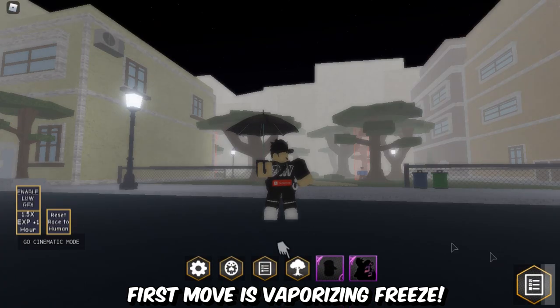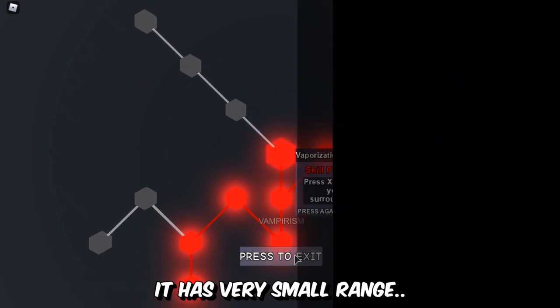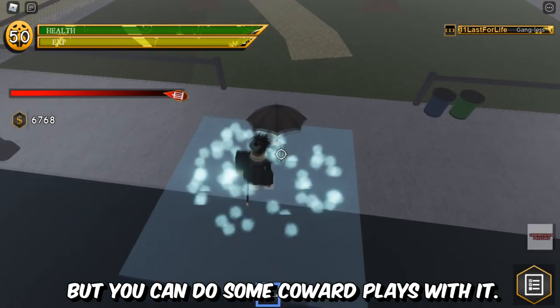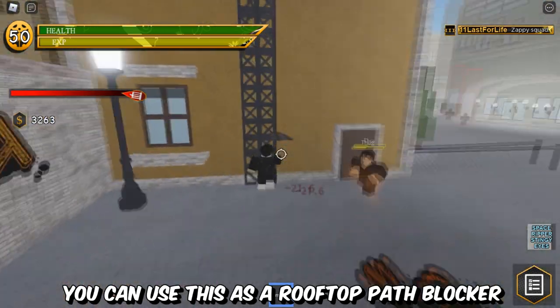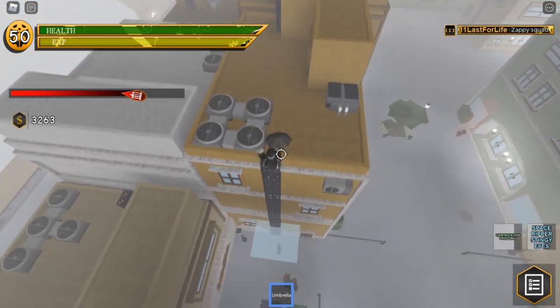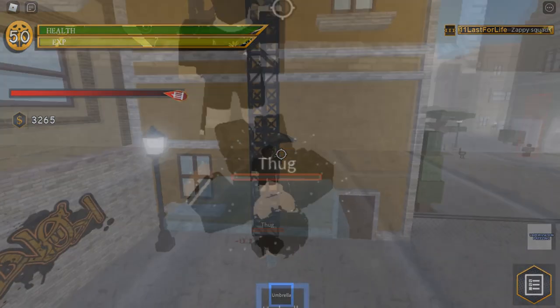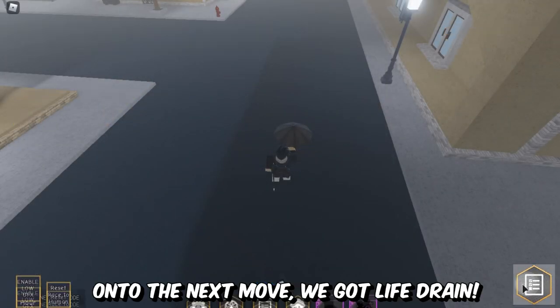The first move is Vaporizing Freeze. This move costs 1 skill point to get, and it's a pretty useless move. It has very small range, but you can do some coward plays with it. You can use this as a roofed-up path blocker.